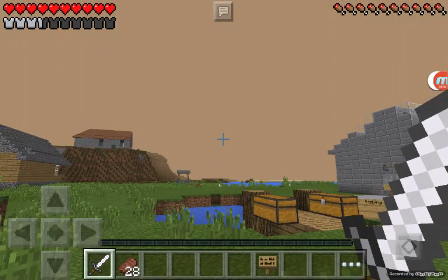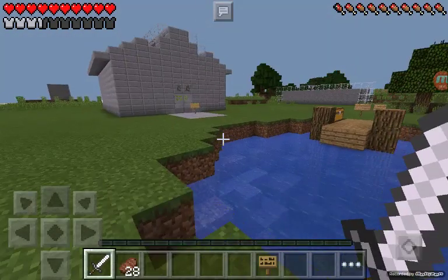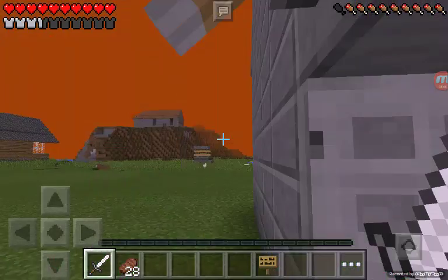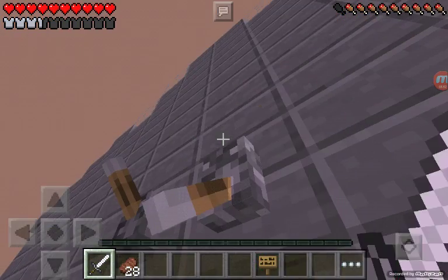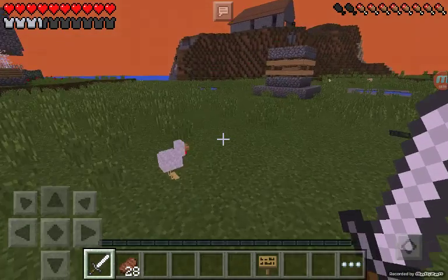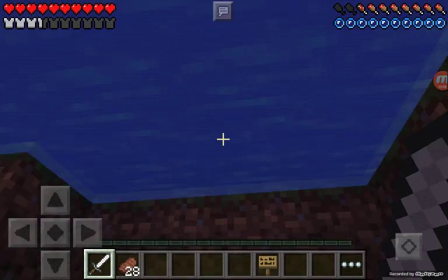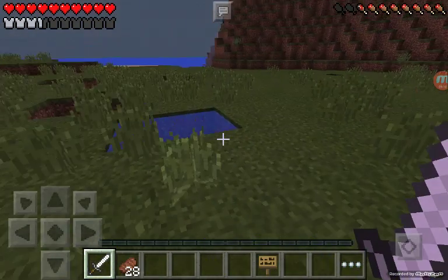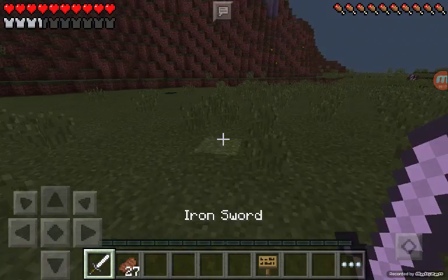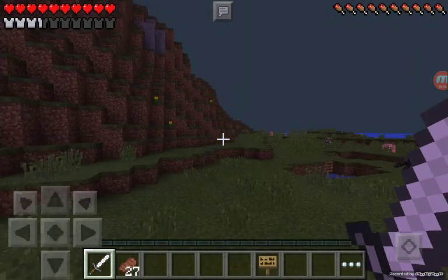I'm going to turn my brightness up. Now let's see — I built that little dock right there. I know there are some keys in the water hole, so I'm going to have to really watch out for zombies here. I'm afraid I'm going to die because of zombies spawning. Already starting with the zombies.